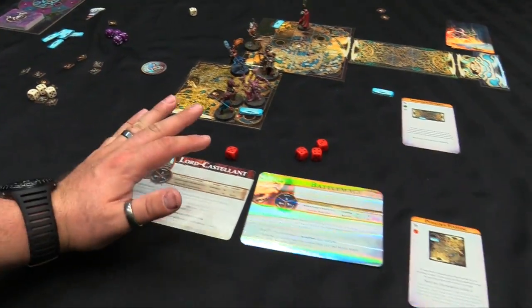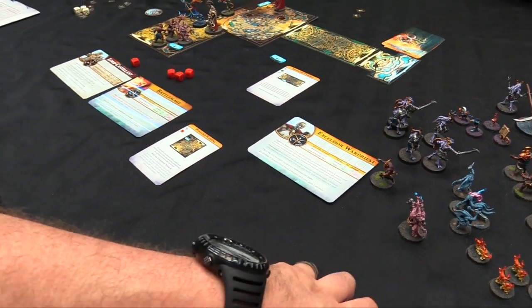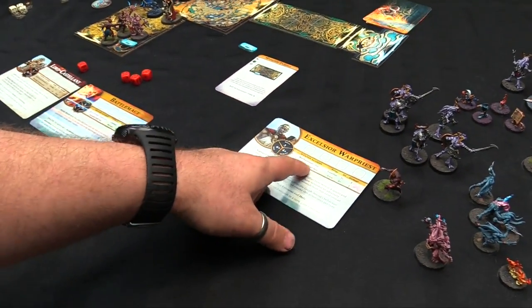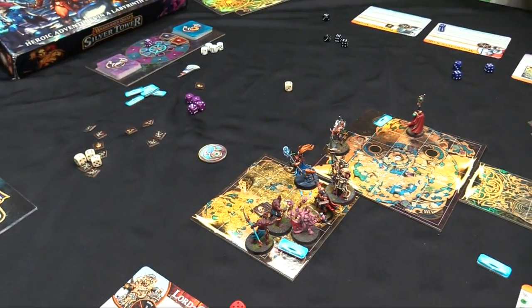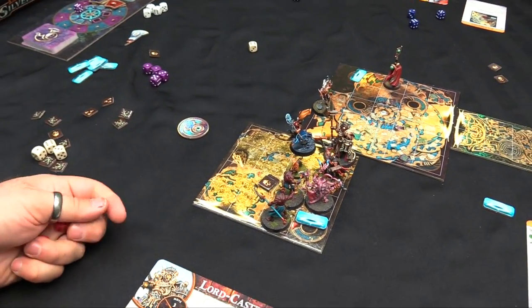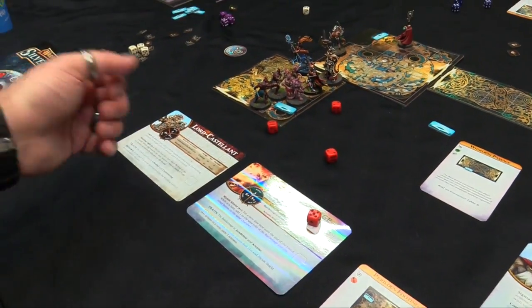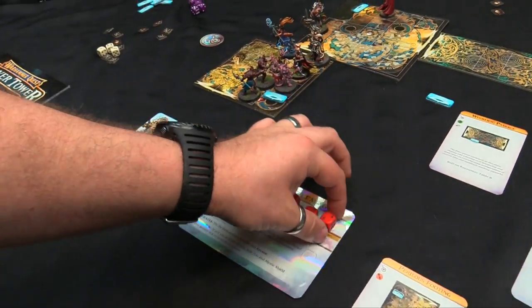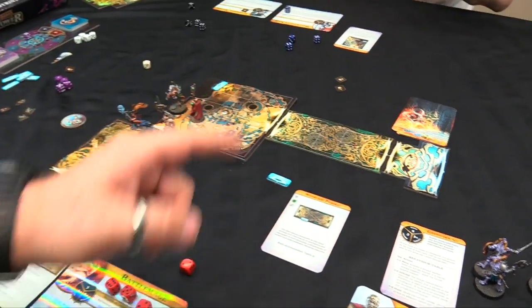We get to go first since I have the lead. Lord Castellant activates and starts murdering Scuttlings - they only have two wounds each. He stabs one with a four-plus, kills it, stabs another, kills it, misses a third, then kills a fourth. He kills three Scuttlings total and gains renown. The Mistweaver goes with a six and two threes. She casts Bedazzle on six to stun everybody - got it! Everybody's stunned!